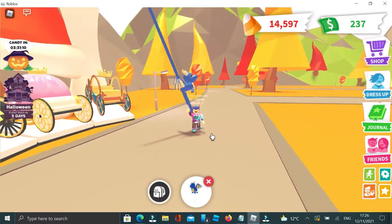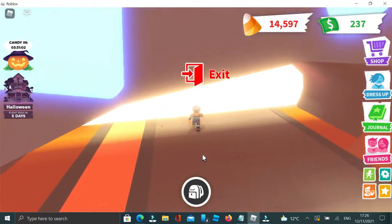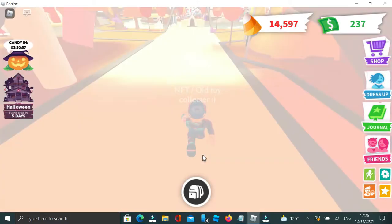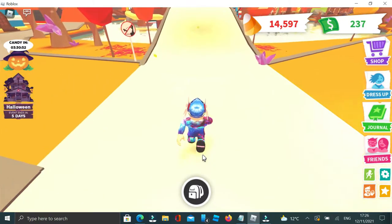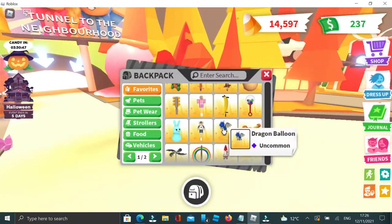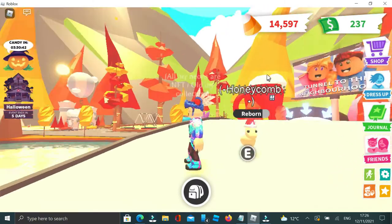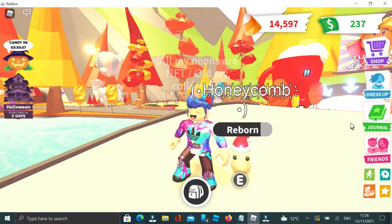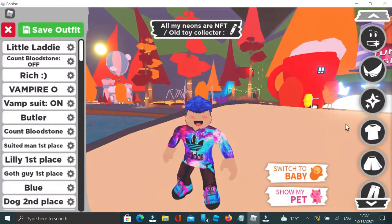For this next glitch, you'll actually be able — no joke — to see through walls. It's extremely easy. All you need is a pet — it can't be an egg — just get out your pet. It doesn't have to be neon; I'm going to get out my neon unicorn. We want to first turn into a baby.